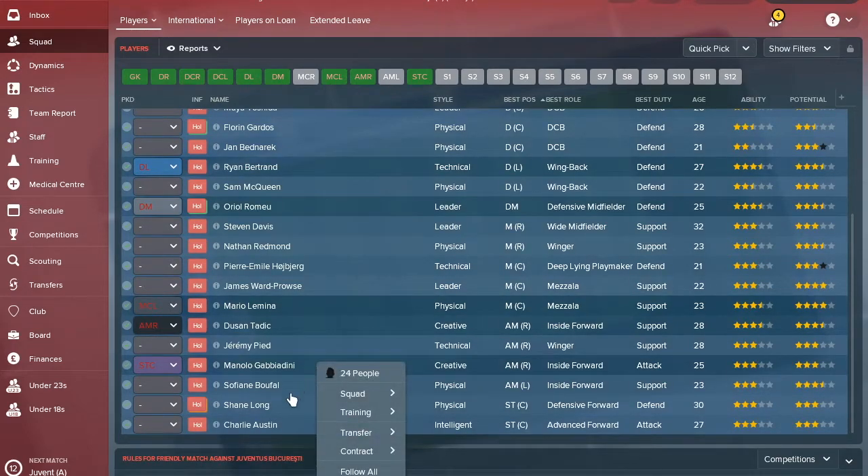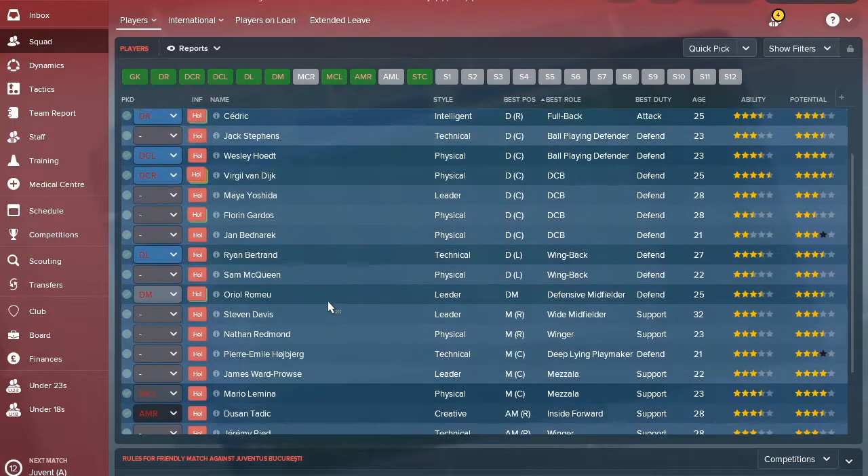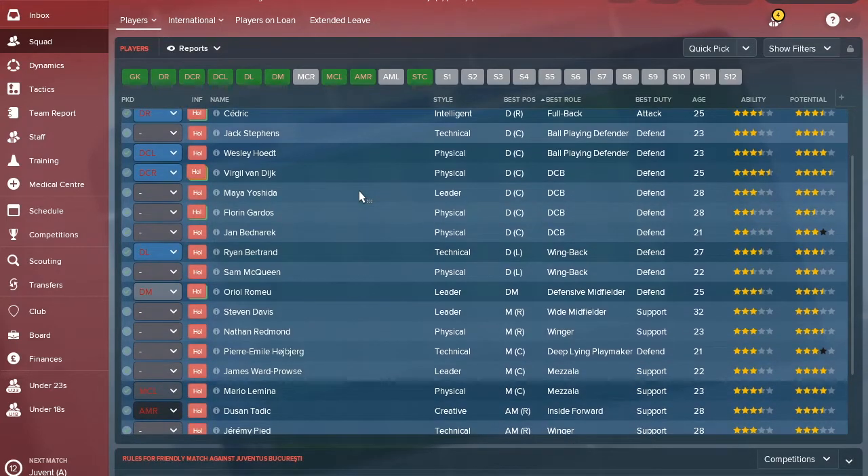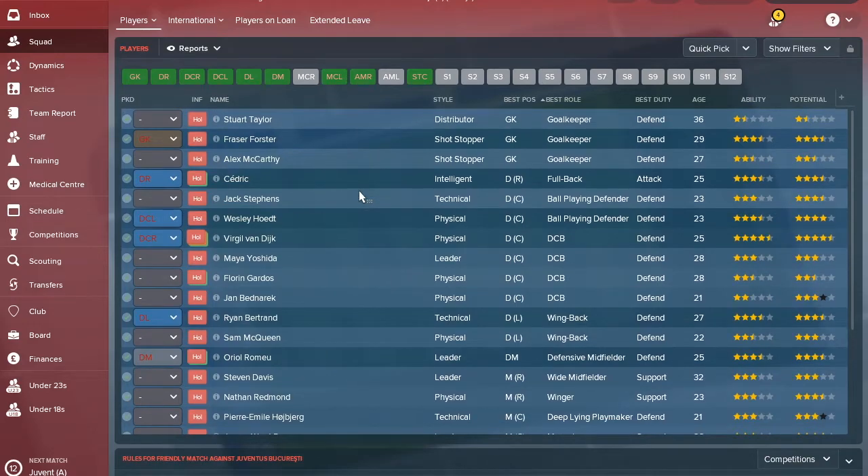The squad has 24 players. The ideal setup is a squad of 22 - a starting 11 of leading star or world-class players, and a backup 11 of youngsters with potential to reach that level. That mix of experience and youth works best. Obviously you build toward this - if you're a top-half team, aim for good players first then leading, rather than immediately clearing out everyone who isn't elite.